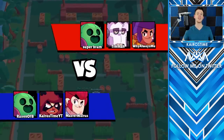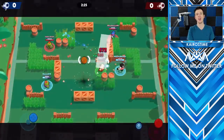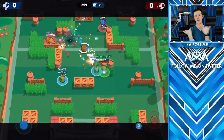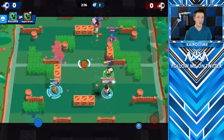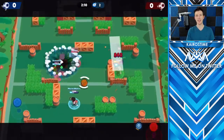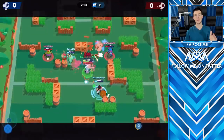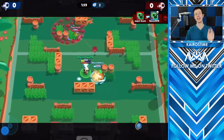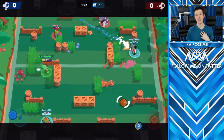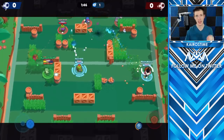Previous to this update, when you respawned in Brawl Ball after the first time, you had a random chance of respawning either on the right side or the left side of the map. In competitive matches, whether a team would win or lose came down to whether the enemy team respawned on the side the ball was on or the opposite side. That has been the difference between making a goal so many times in competitive Brawl Ball matches — not only in the PBL, but also in Lex and my competitive Brawl Ball tournament. Randomness was the deciding factor that determined a competitive team's success.